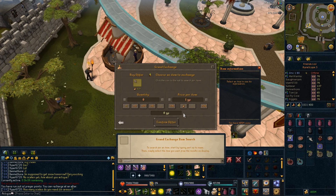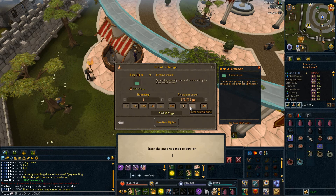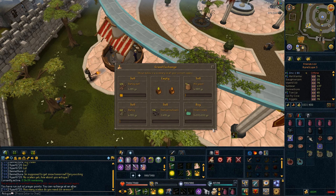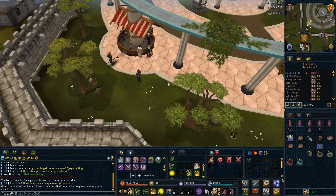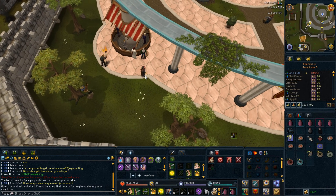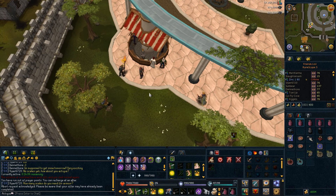Let's see what Sirenic scales are going for — I'll try an insta-buy at 5 million. It doesn't insta-buy at 5 million, which means they're pretty rare. I probably won't be showing how to make the armor because if they don't insta-buy at 5 million, they must be really, really rare — many high-level players are camping for them right now.